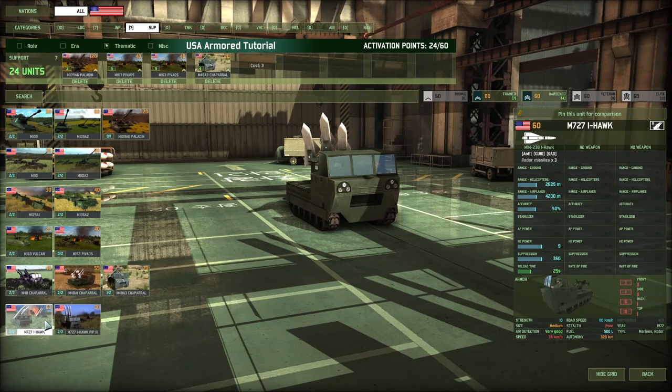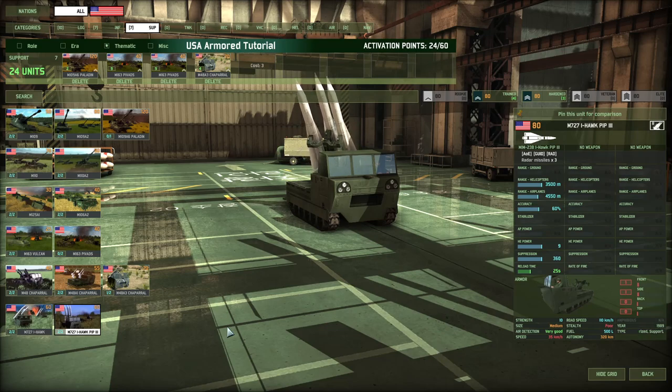Last but not least you've got your long-range SAM weapons — the IHawks. You've got the normal IHawk at 60 points a pop as well as the IHawk PIP-3. The PIP-3 is one of the best — it only has three missiles but has a 60% accuracy rate with 9 HE power, meaning it can one-shot an aircraft when hit properly. It's got very good range against both helicopters and airplanes. We're going to go with the IHawk PIP-3.